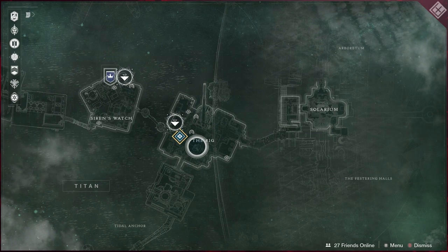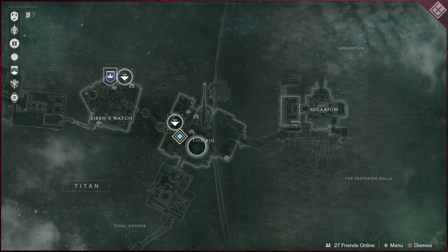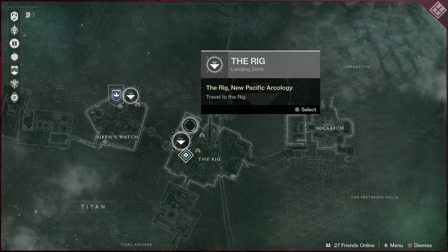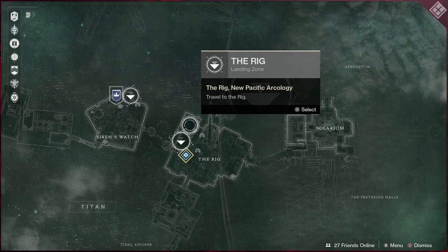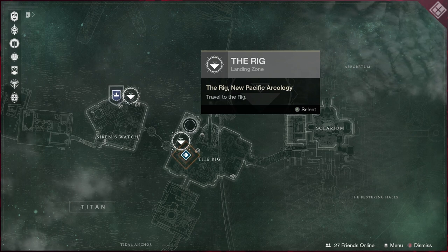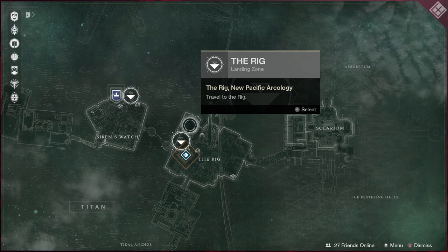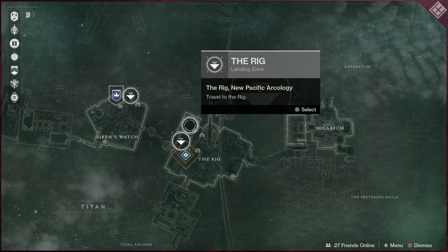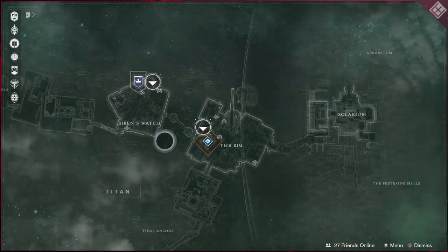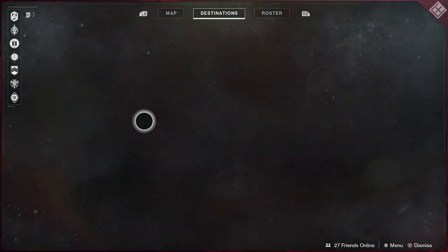Down here in the very center you're going to have a Hive event where you stand in two circles to knock shields down on two wizards. Once you kill them, there are going to be some crystals up in the top corners of the room that you have to destroy to make it heroic. There's also a Fallen event where walker tanks land — you have to kill the walker tank and take all the domes down to get your scorch cannons. If you get all those domes down by downing the walker and grabbing those orbs, you make it heroic as well. The public events are slim this week but very easy — just trigger back and forth.